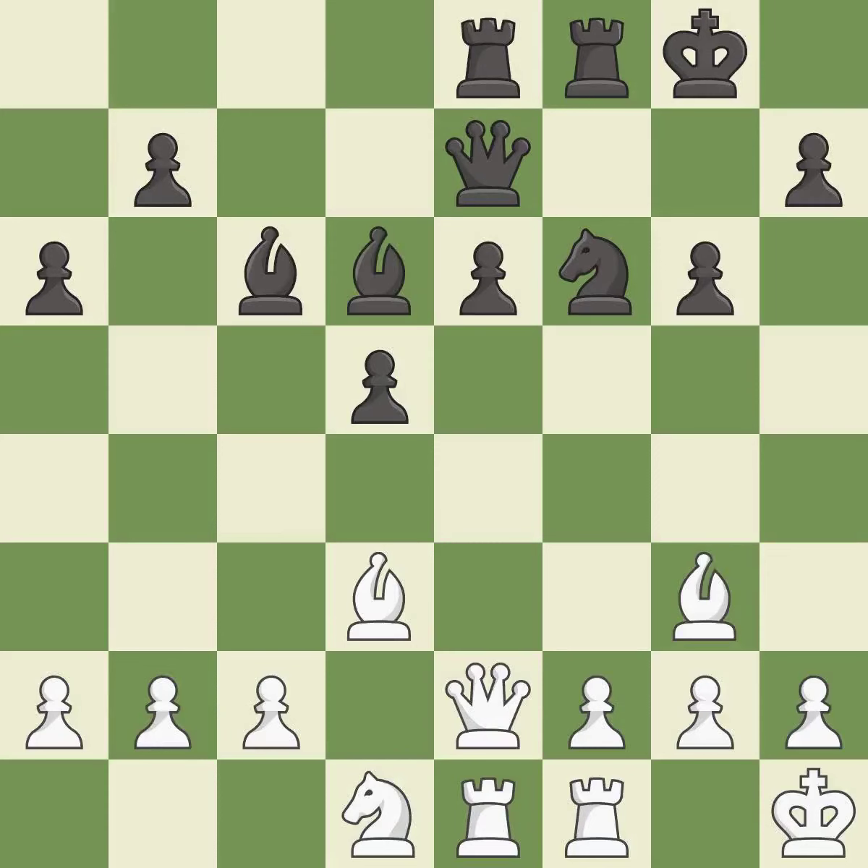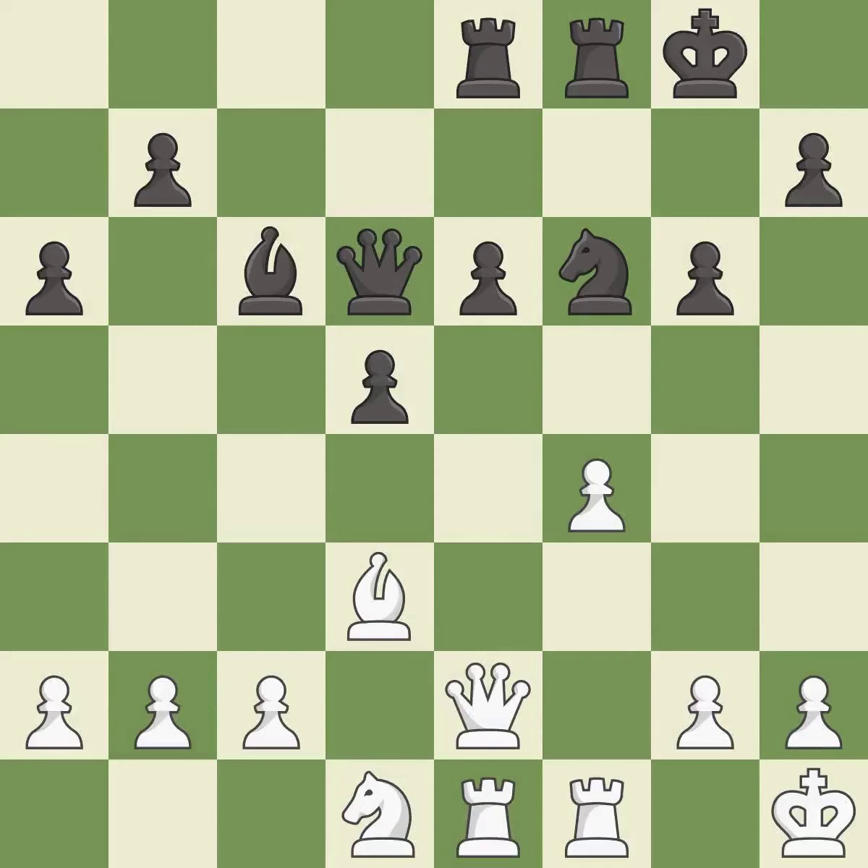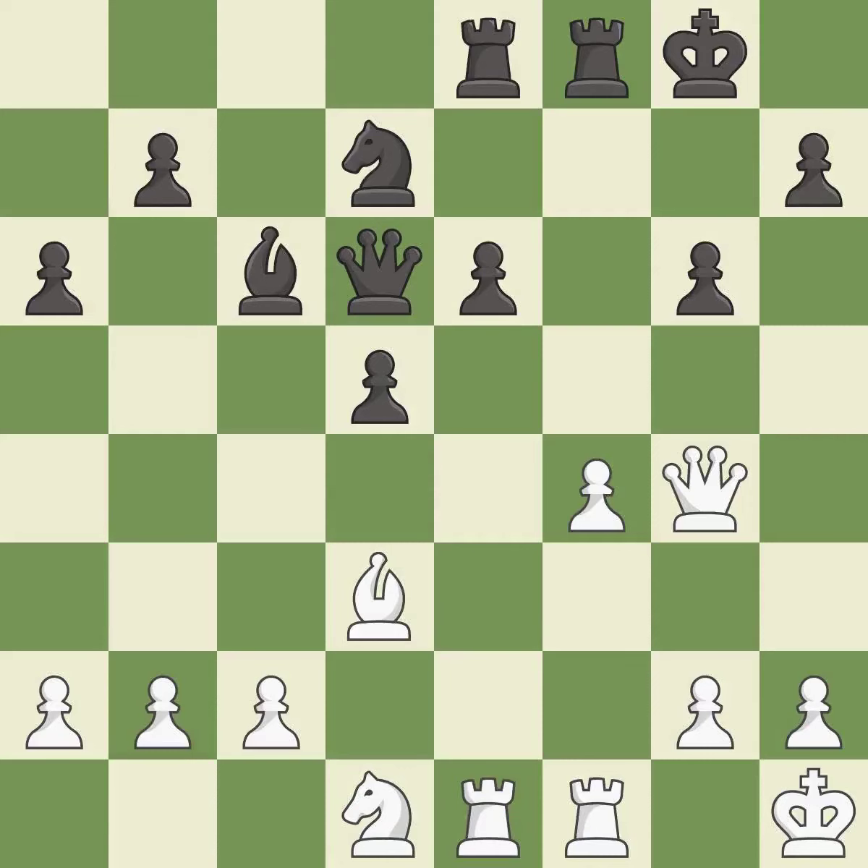This offers to exchange pieces of equal value — it is good. This maintains the balance in material with a good trade — it is good. Recaptures — it is best. This is the strongest option — it is best. This exposes an attack, threatening a pawn — it is good. This misses a better way to add a defender to a vulnerable pawn — it is an inaccuracy. There were worse moves, but also something much better — it is an inaccuracy.